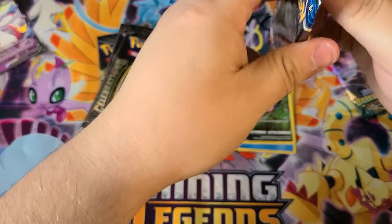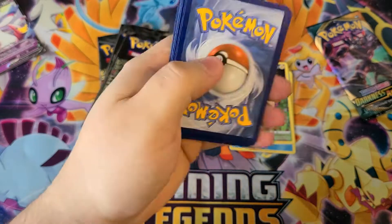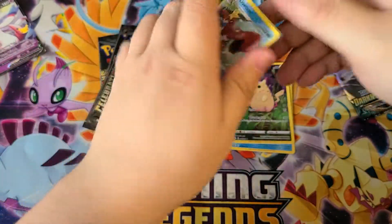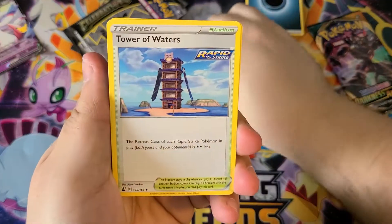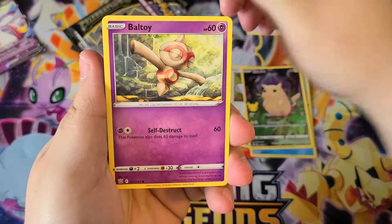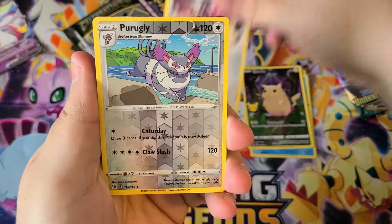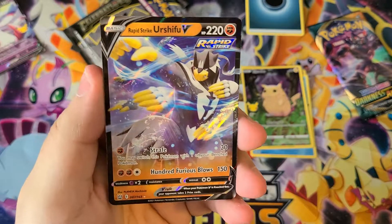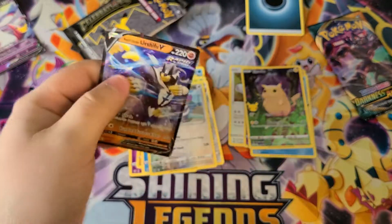One, two, three fire energy - no one cares about those. Got a Cradily, Tower of Waters, Korrina's Focus, Boltund, Timber, Corphish, Cacnea. Oh look at that - we got a V card! We got Rapid Strike Urshifu V. I'll take it, wasn't expecting much out of those but you know, take what we can get.